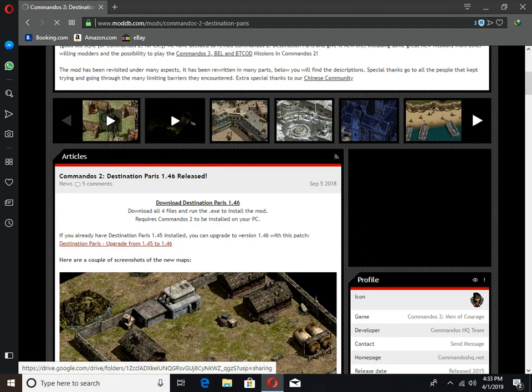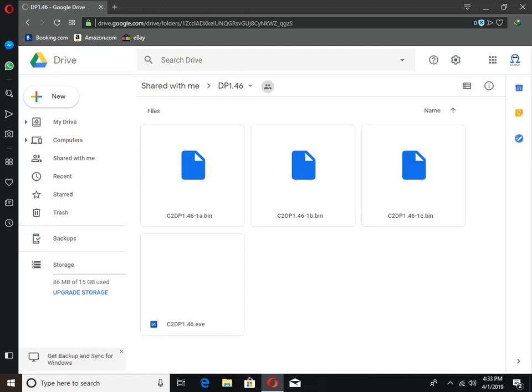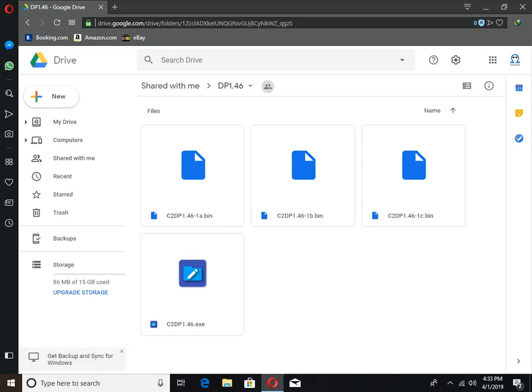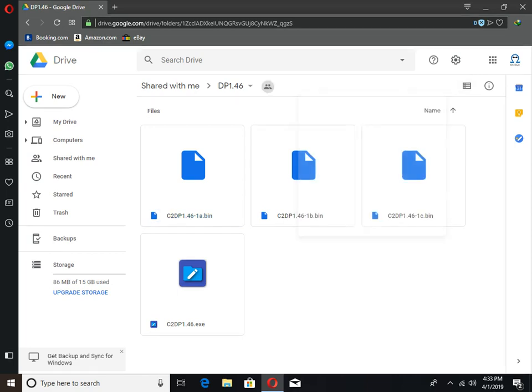You have to install all of them. To install this, first you have to click on one file — like this — then just go into this menu and click on this button: Download. You have to do it for all four files. I have already downloaded it, so I will not download it again.